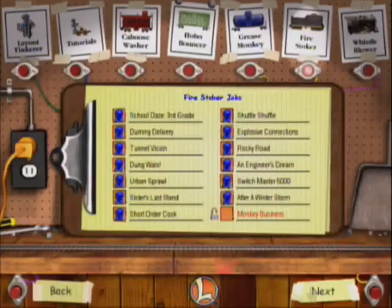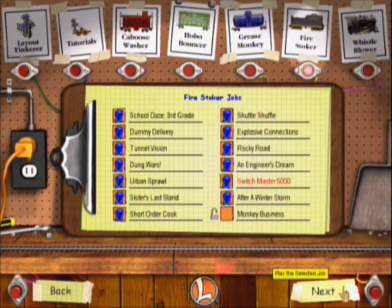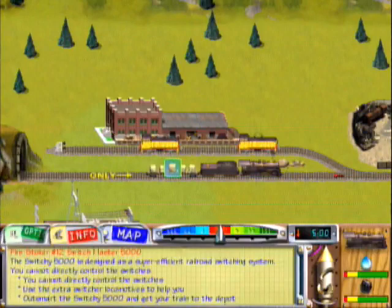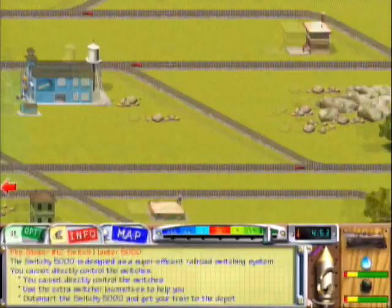Let's do Switchmaster 5000. Sorry about that, I had to make a cut there. Announcing the latest in train engineering, the Switchy 5000. This state-of-the-art system automatically switches track every time a train rolls across. Outsmart the Switchy 5000. Maneuver your train to the depot and win really, really big.